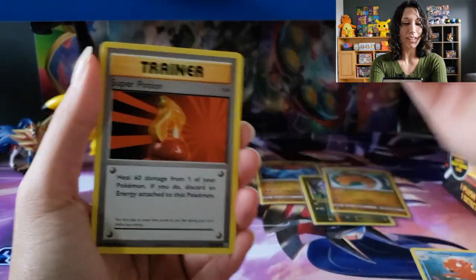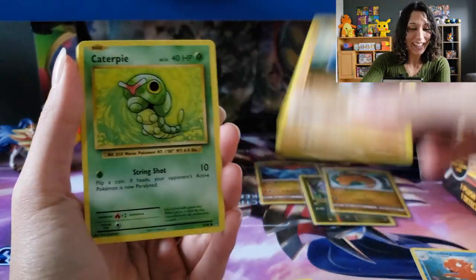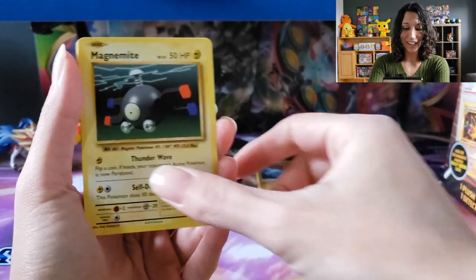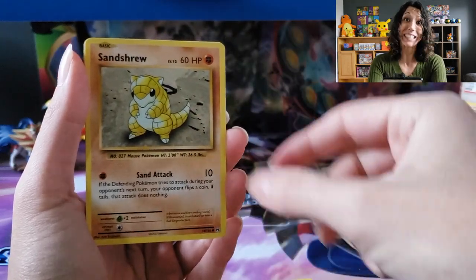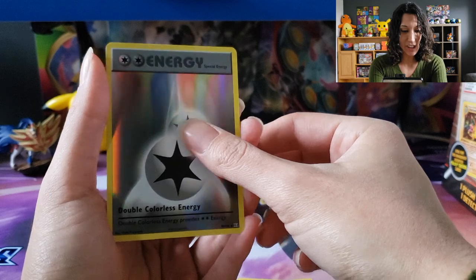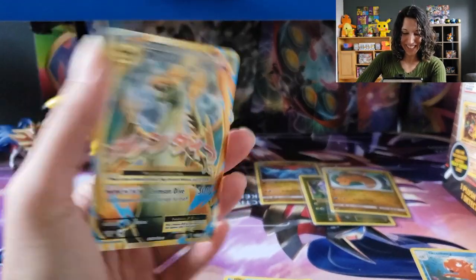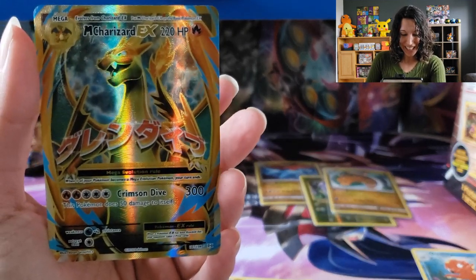We've got Charizard Spirit Link — maybe something to come! Super Potion. Machoke. Caterpie — I love the Kanto classics. Magnemite, Voltorb, Sandshrew. Pollywag, so cute. Ooh, we got the energy card. Oh yeah, that's what we're talking about. Look at what I need it — Mega Charizard, guys!